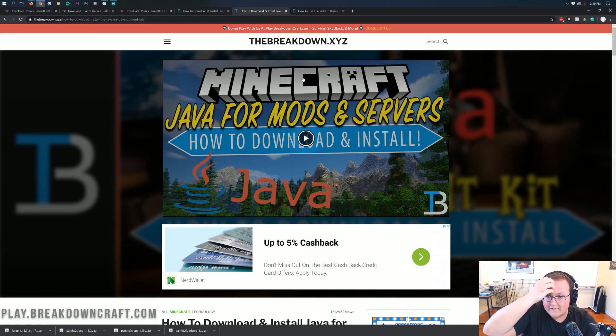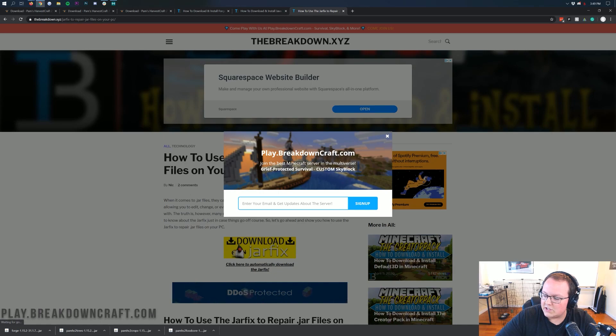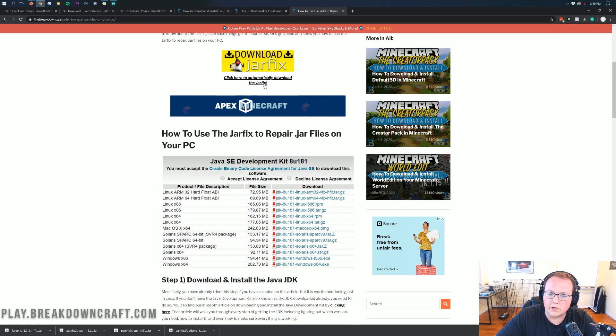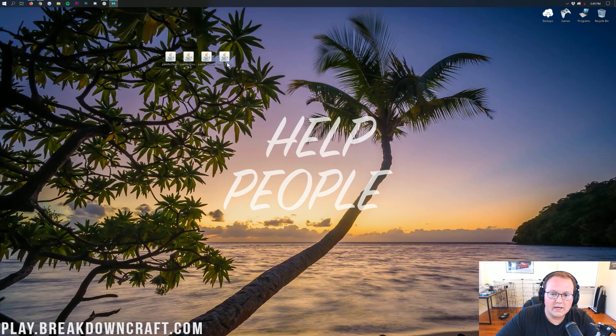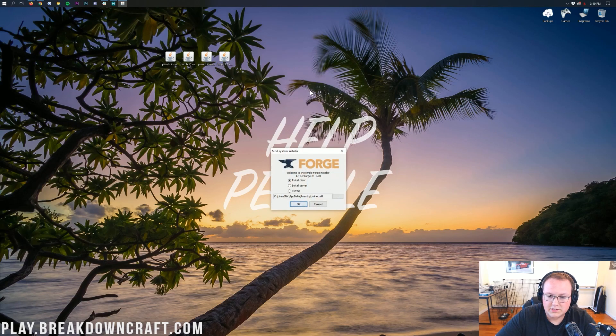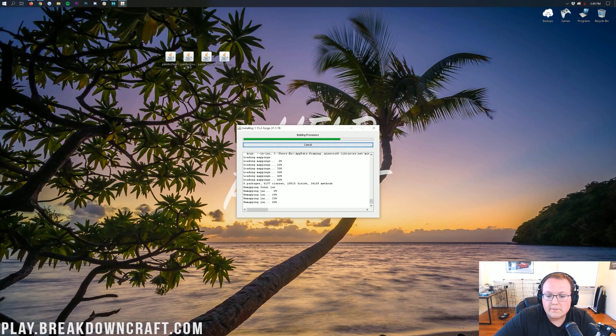If you go through this tutorial and it does not work — let's say your jar files don't even look like jar files, they look like book files, WinRAR files, zip files — no worries. We have a solution, and that's the jar fix. You can simply download it and run it. However, you do need to install Java before you run the jar fix, then after you run it you will be good to go. Finally, right-click on Forge, click on Open With, click on Java TM Platform SE Binary or whichever Java option you have, and then go ahead and click Install Client. Once you've done that, click OK, and it will download and install Forge for Minecraft 1.15.2.